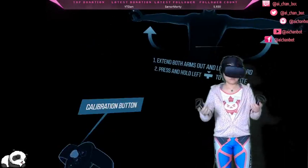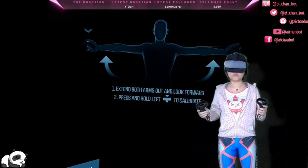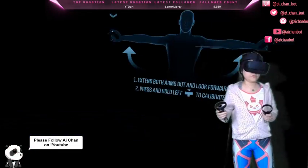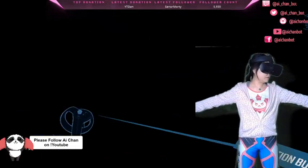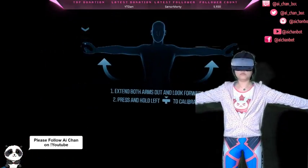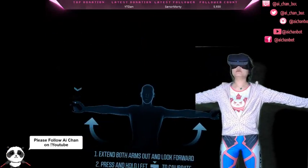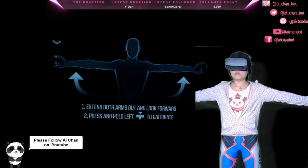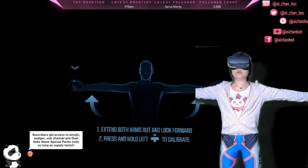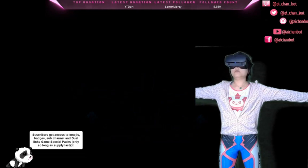Now we are already in the calibration of the game. If I move here it's better, but then I'm already at the limit of my guardian system, so this position is best. Now we're in the center — extend both arms out and look forward, press and hold to calibrate. All right, good.